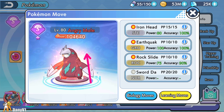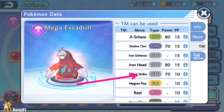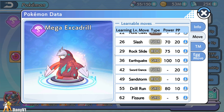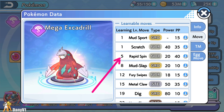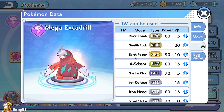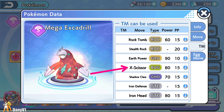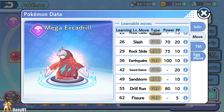Related to moves, we go for Swords Dance, Earthquake, and Iron Head — those are the mandatory moves. If you don't have Iron Head, you can use Metal Claw, though it's not as good. Or use Smart Strike if you have that TM, since Iron Head can miss and Smart Strike will not. The last move is flexible: Rock Slide for raw damage, Rapid Spin to remove Spikes and Stealth Rock, Stealth Rock if that's situationally useful, or X-Scissor which is good against Psychic, Dark, and Grass types. I run Rock Slide since it's the cheapest and I like being fully offensive.